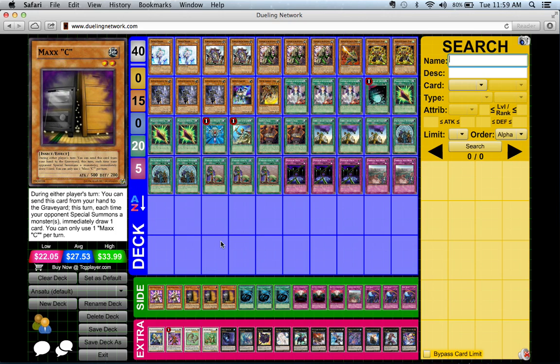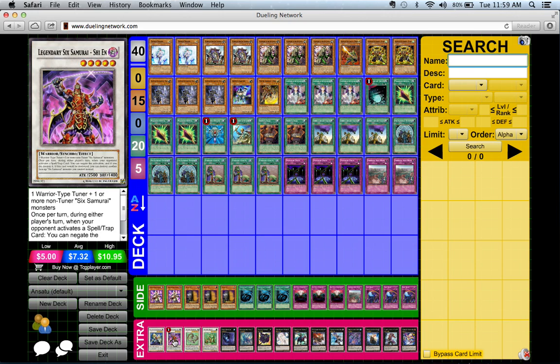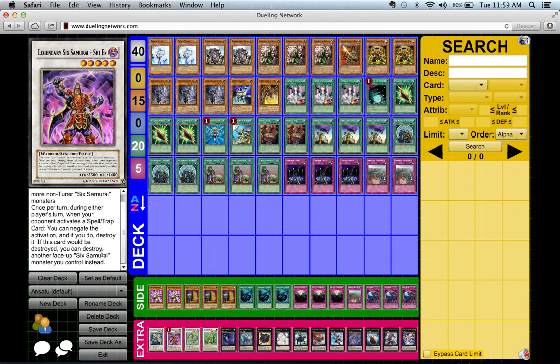As for the first weakness — being destroyed by battle — Shien is already really good against that. Shien's own effect means if you have another face-up Six Samurai monster when Shien is about to get destroyed, whether by battle or card effect, you can destroy that other monster instead. So right away you have some built-in protection.